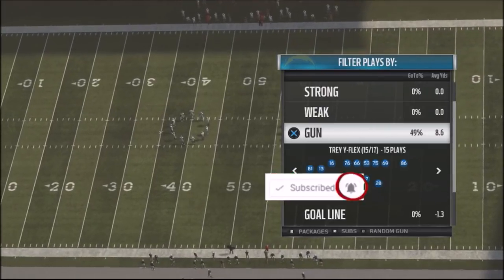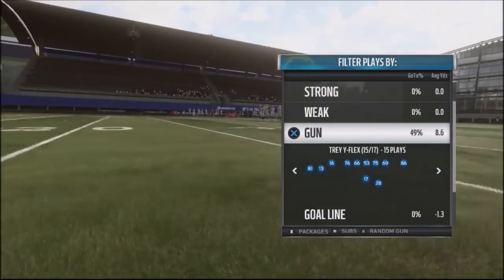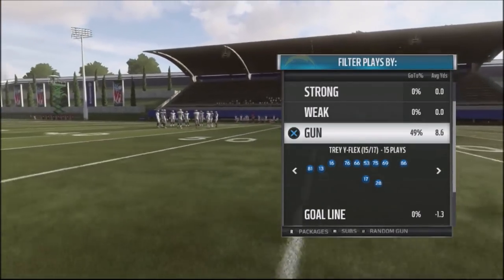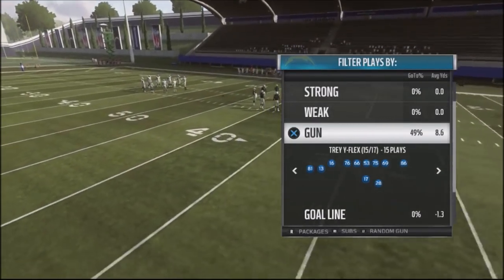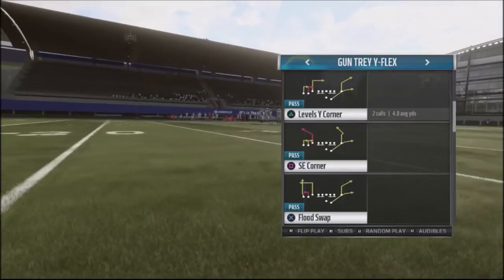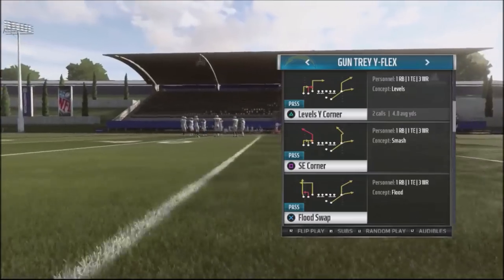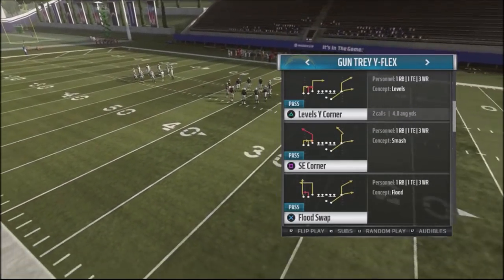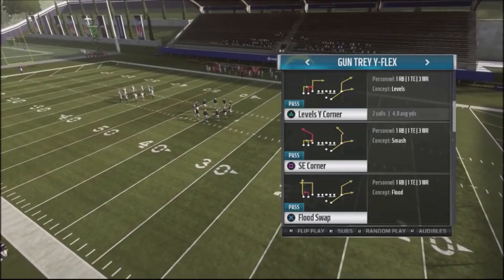I'm pretty sure you've ran into this particular formation online — it's a Gun Tray Y Flex, or Gun Tray Y. It's basically a very popular formation, and there's a play a lot of players have used: Levels Y Corner. This is a very difficult play to stop, and a lot of players will use this stock online against you.